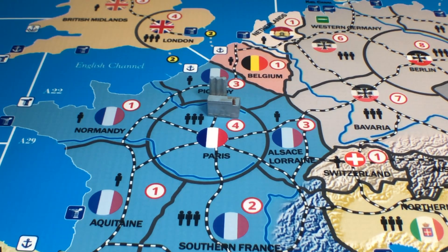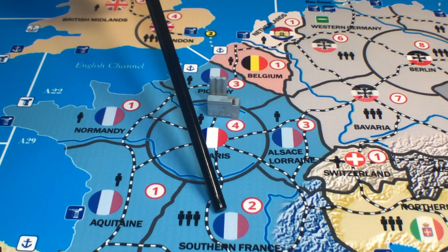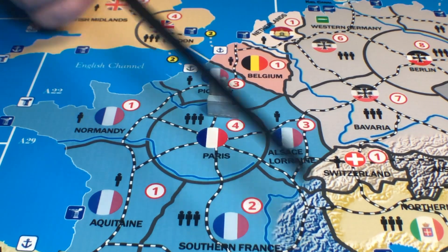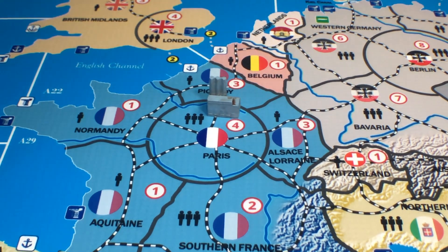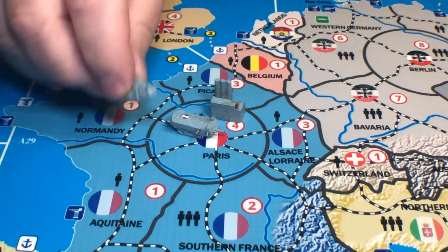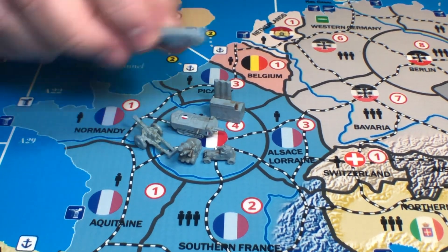Now let's take a look at placing the units themselves onto the map. It's different whether you're placing in the home country or placing units outside of your home country. Let's take a look at France's home country here. It's the land zones that are Paris and all the land zones connected to Paris — and also Corsica in this game, though that's something that will be corrected for the finished map. When you place regular units, they have to be placed at a factory. An undamaged major factory can take five units, so you could put up to five different units down there.